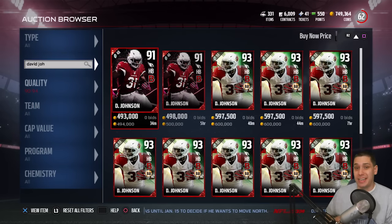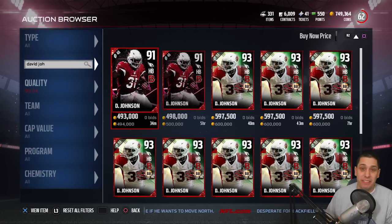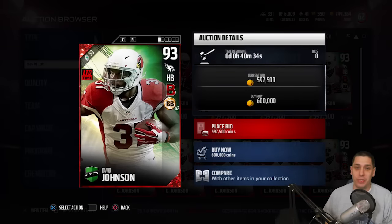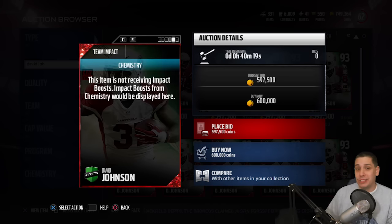You guys can see on your screen there is already a 91 — that's the Draft Champions David Johnson going for about 500,000 coins. But this upgraded one is going for about 600,000 coins right now on PlayStation 4. It's got 92 speed, 90 carrying, 90 trucking, 92 juke move, and 92 acceleration. It's really one of the best balanced running backs in the game.